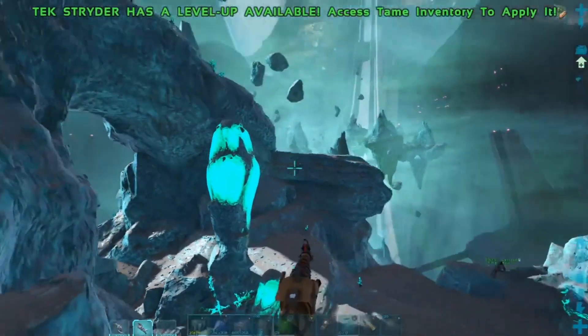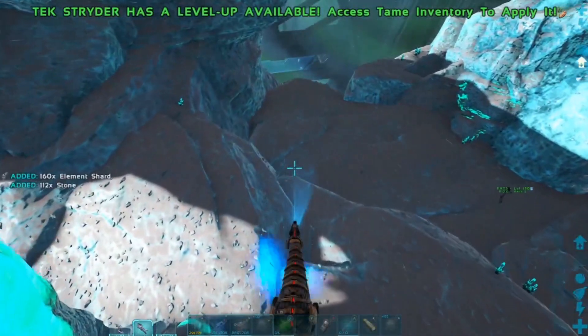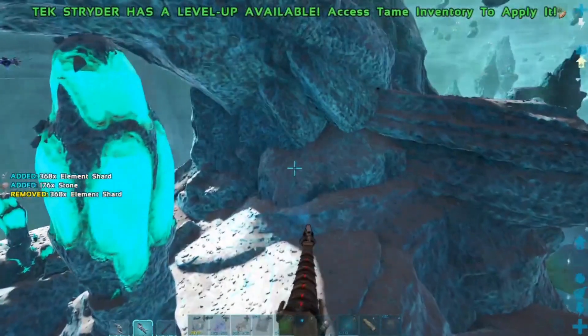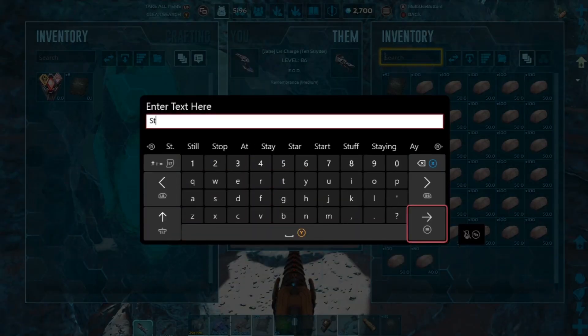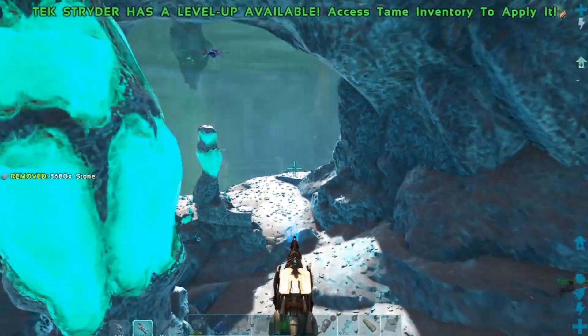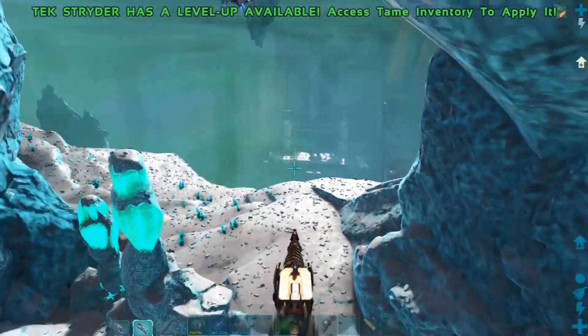Absolutely a beast team. Genesis 2 is so cool — they just keep coming out with all these new game-breaking quality of life dinosaurs and techniques. It's just really cool to see what they've done with the game since we used to fly around with Quetzals and Ankys back in the day. Now we're just zapping element right into our base.